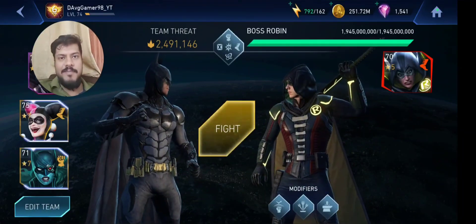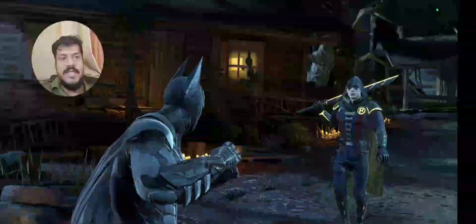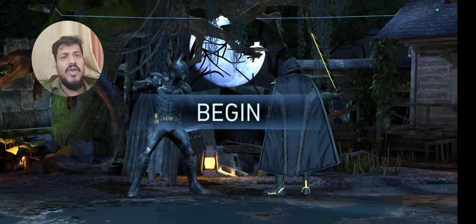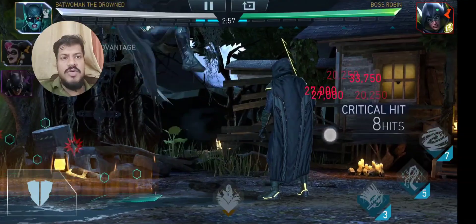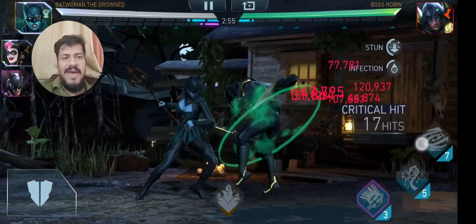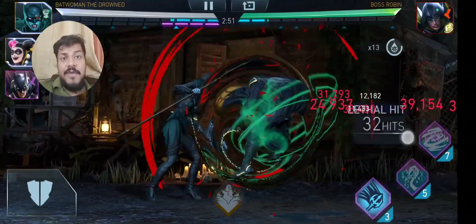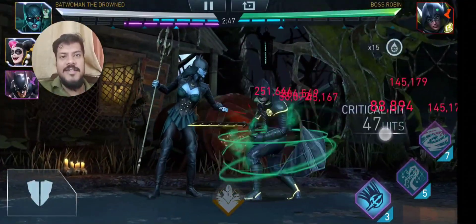Heartbreaker Harley Quinn acts as a support character. The reason for doing this is that once the opponent is stunned, she's gonna do 300% additional damage - and not only for herself but also for teammates. So the strategy is to have Batwoman the Drowned constantly stunning the opponent.